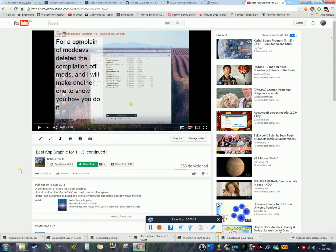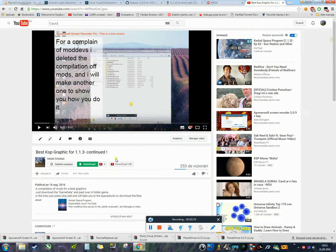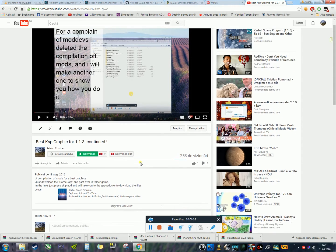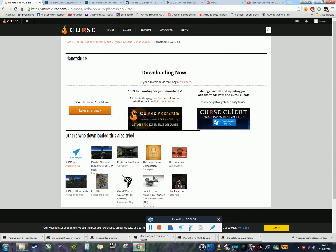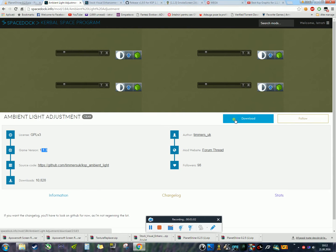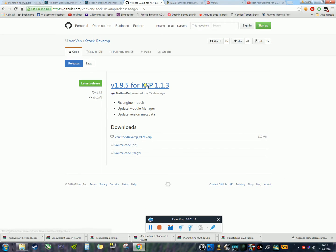Some mod developer CVA is a little angry with the fact that I shared his mod, so today I will show you step by step how to improve the KSP graphics. The links will be in the description. You need Planet Shine, Ambient Light Adjustment, and Stock Visual Enhancement — thanks to Galileo, it's an awesome mod I tend to use every time.